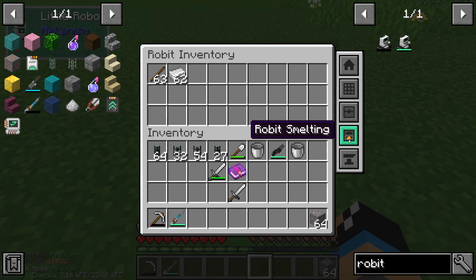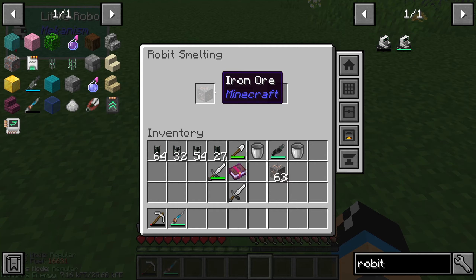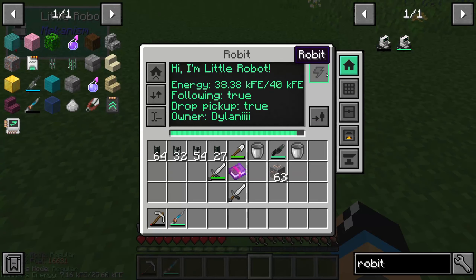We also have a smelting mode, so we can use this robot to smelt something like an iron ore for example. You can see that the robot has 40,000 Forge Energy as internal storage.